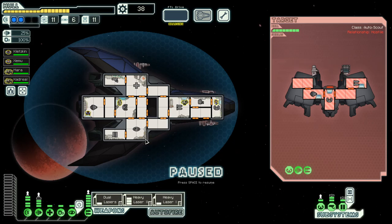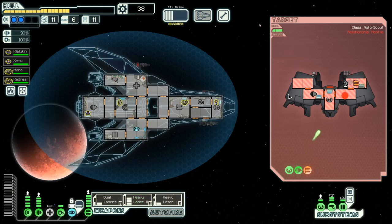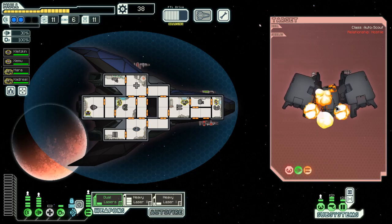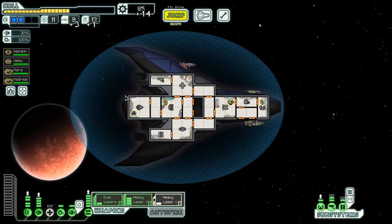I think we can deal with this ship, especially as we can cloak under the missile there. And they're gone. Thirty-three. Double reward. Very nice. Very nice indeed.